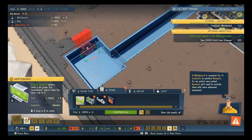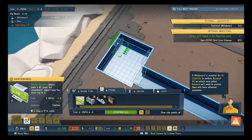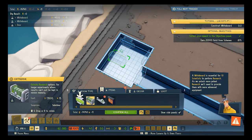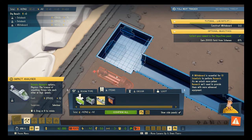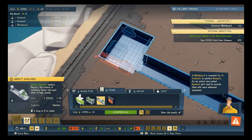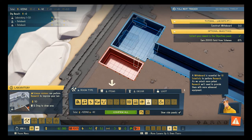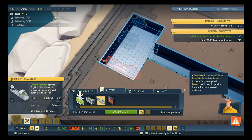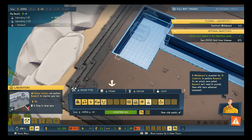I need to build some whiteboards — green boards. Why can't I put one on this wall? Oh, there we go. And a data bank — might as well have a couple of these. And an impact analyzer — the science of smashing things into each other at high speeds. That's my favorite kind of science. I still don't have enough room — science takes up a lot of room.